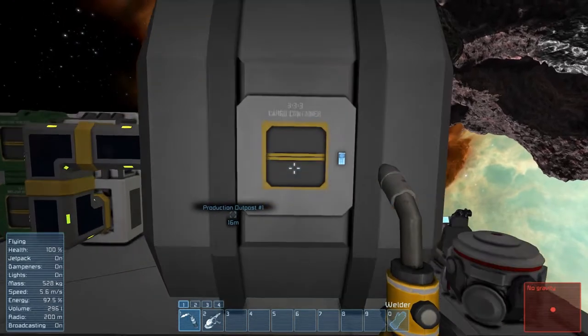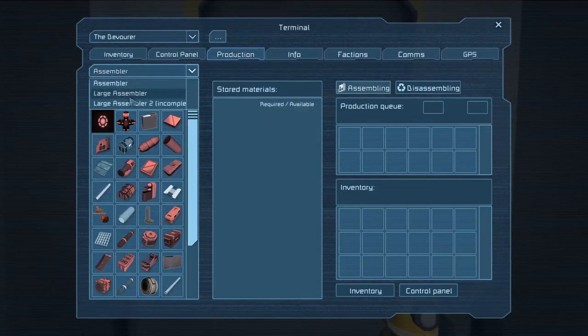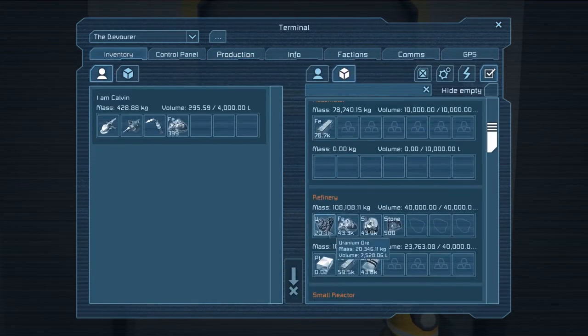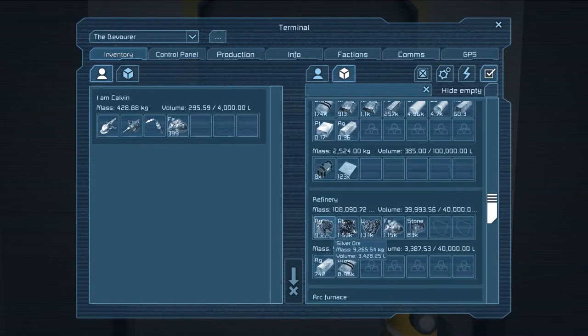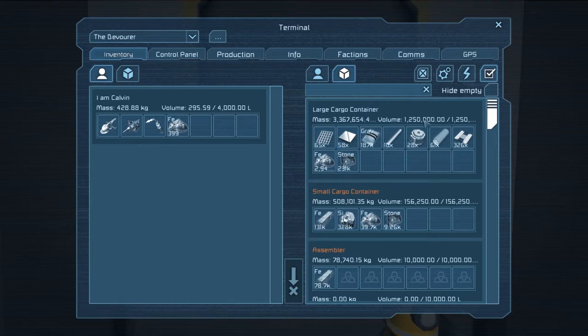A problem I've run into that is preventing me from producing all the silver I need — I do have the silver ore, which is right down here. I have plenty of it, but the problem is I don't have enough space to hold it.